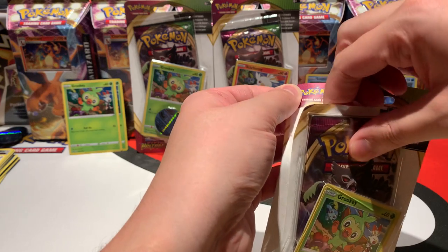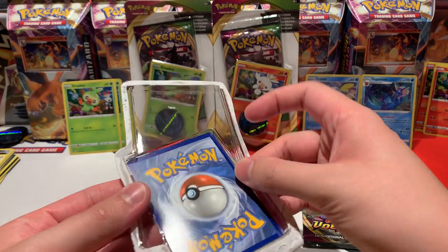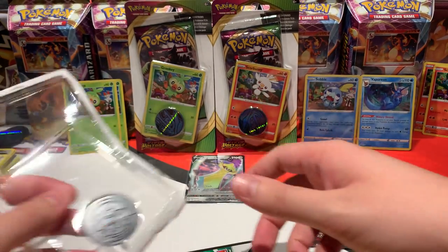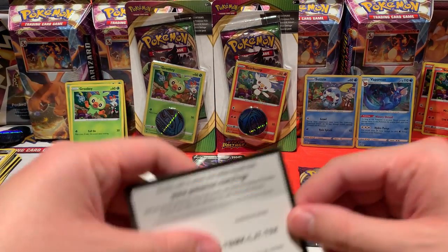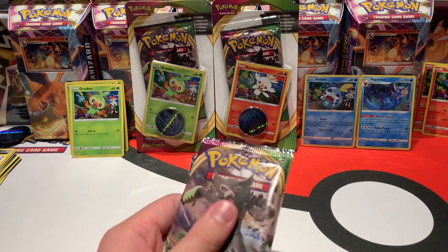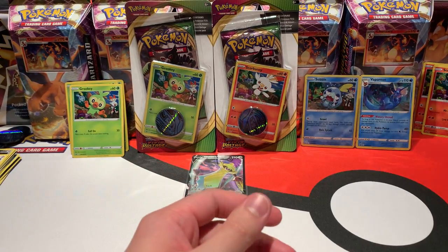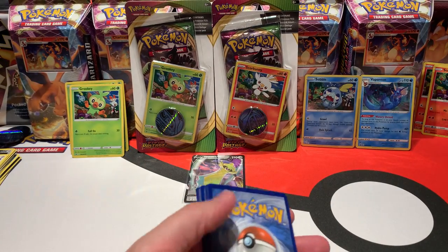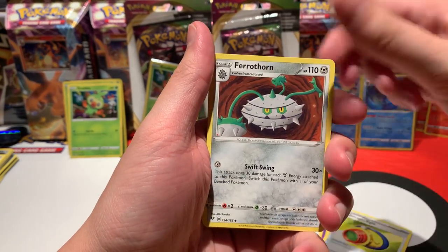Next blister. I could have opened them already before the video, but I really want you to see that everything I open on my channel is actually the product I say it to be. I know I'm a new YouTuber, so maybe people have doubts, and I want to go out of the way as much as I can by opening the products live on screen. Here is the code. Up until now we only had one V — the Inteleon V — which I've already pulled before, but hey, it is a V.